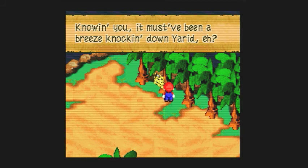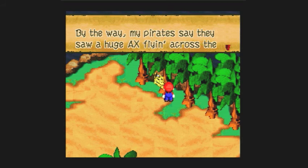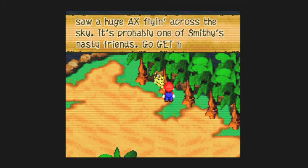But here we get the Shed Key. Last time we defeated Yuridovich — Yari for short — who had tried to take the star piece back from us, but we managed to get it back from him.